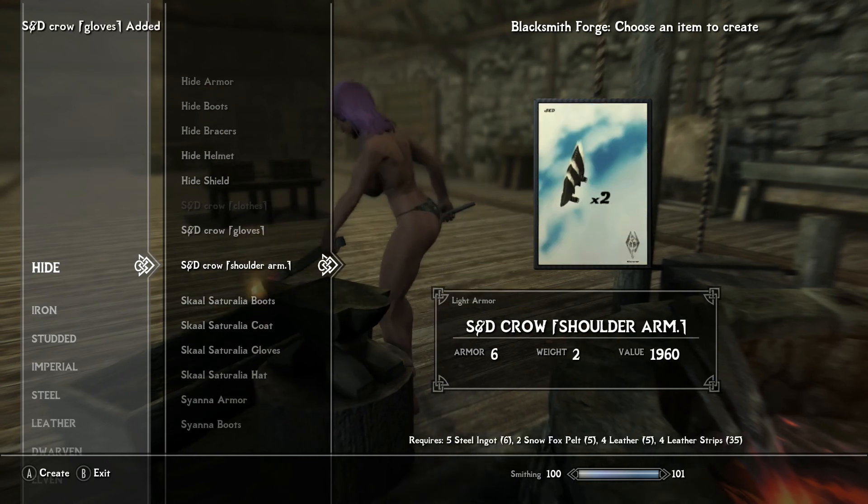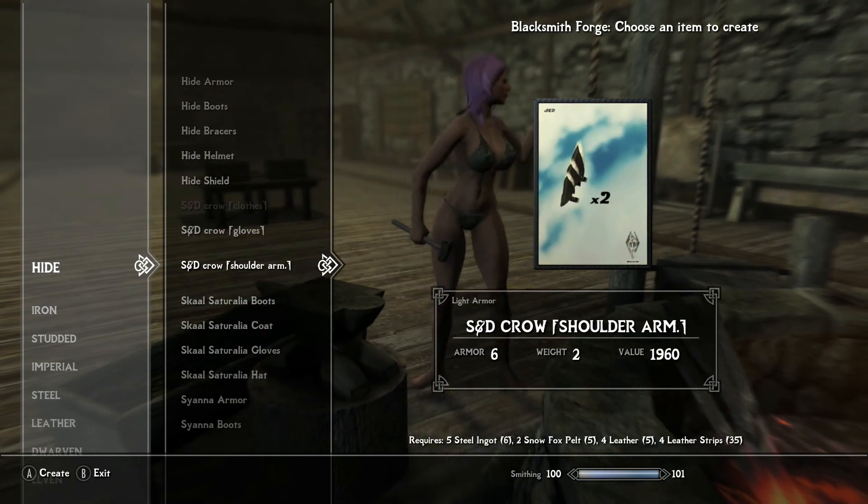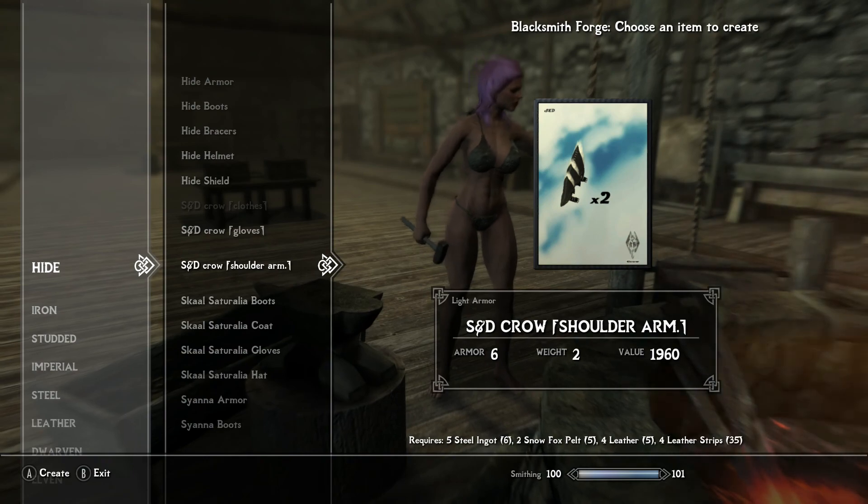And then, last but not least, to get the shoulder pads for it, you need 5 steel ingots, 2 snow fox pelts, 4 leather, and 4 leather strips.